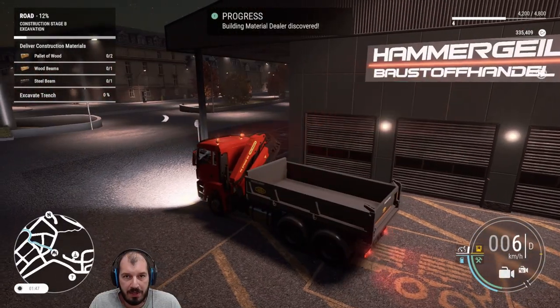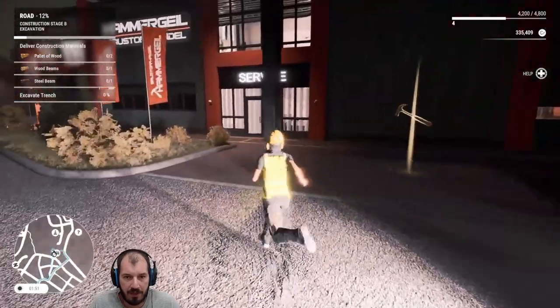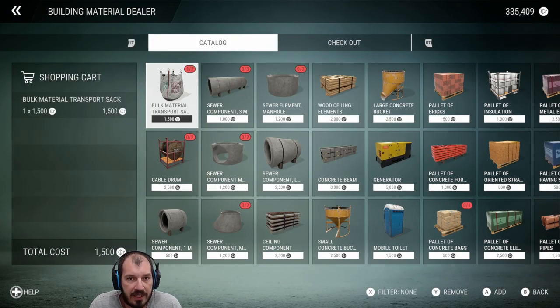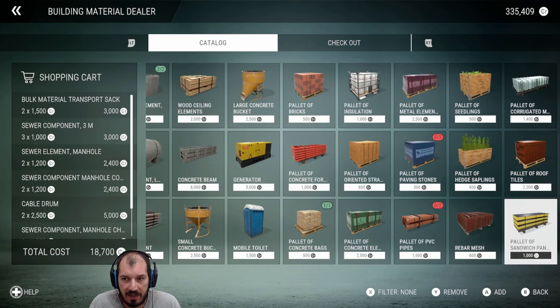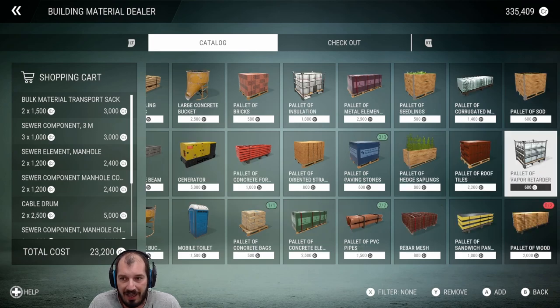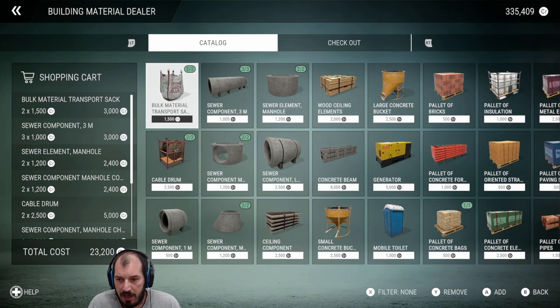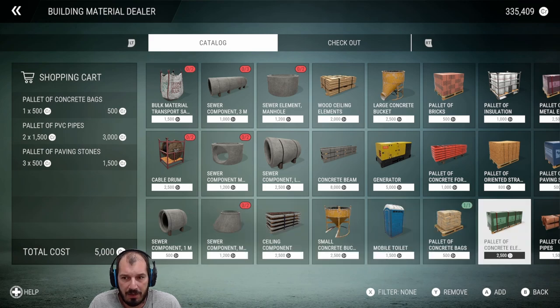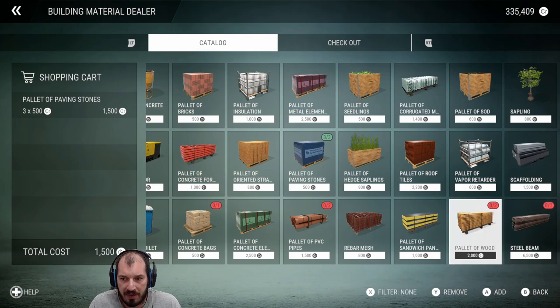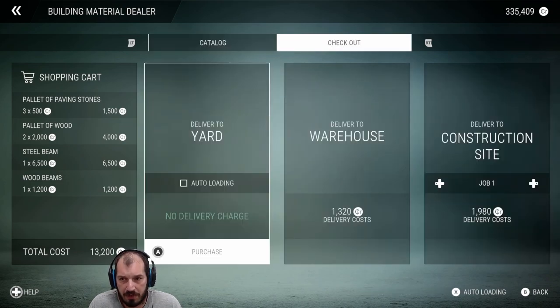I found a different building material dealer — the GPS gave me a shortcut. Maybe I can get everything I need from here and don't have to drive all the way to the other place. I need two of those, many of those, many of these, some of this. I don't have to deliver all of these at this point. I just need two pallets of wood, two wood beams, and two steel beams. I didn't see PVC pipes. Pallet of wood for sure, steel beams for sure, and wood beams — I'd be surprised if this all fits onto my little thing.